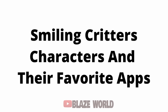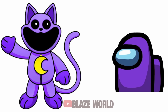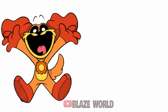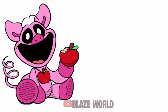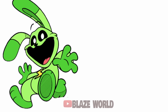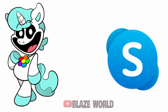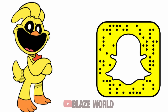Smiling Critters characters and their favorite apps: Catnap — Among Us; Bobby Bear Hug — YouTube; Dog Day — Reddit; Picky Piggy — Dessert DIY; Bubba Bubbafint — Telegram; Hoppy Hopscotch — WeChat; Crafty Corn — Skype; Kickin' Chicken — TikTok; Catnap Monster — Viper.